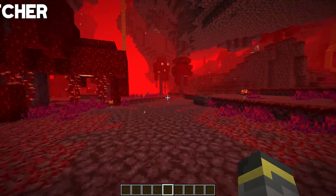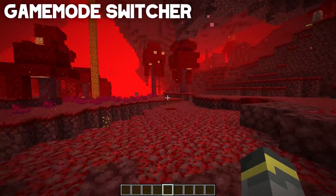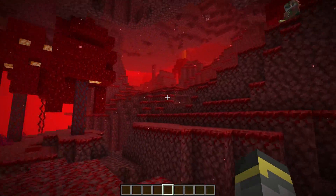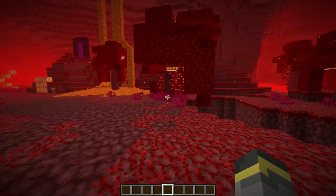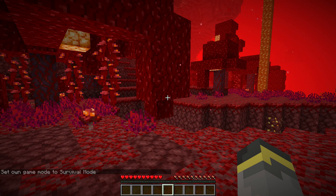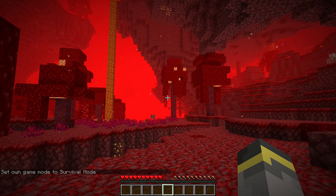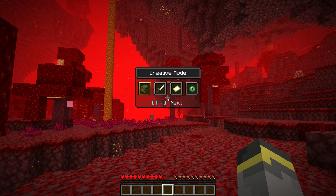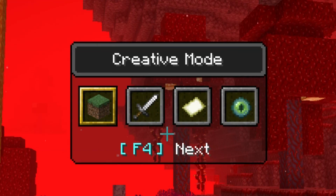We need to start with this brand new game mode toggle switcher. It's clean, it is really really nice, and this is going to help me out a lot when making videos. Usually I have to type slash gamemode survival to switch modes. But as of 20w20a, that has all changed. Hold down F3 on your keyboard and then tap F4, and this beautiful menu pops up - the brand new game mode switcher.